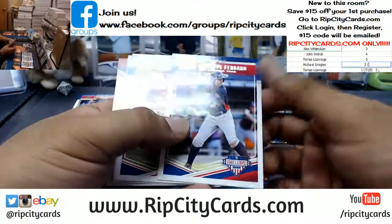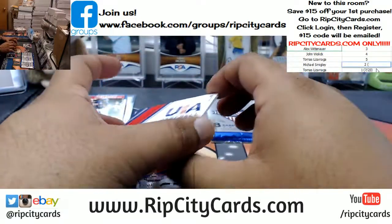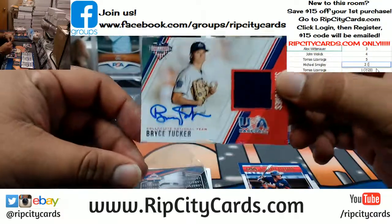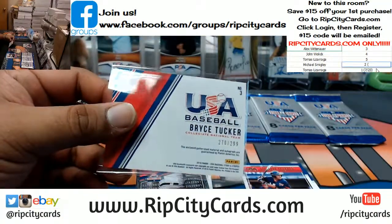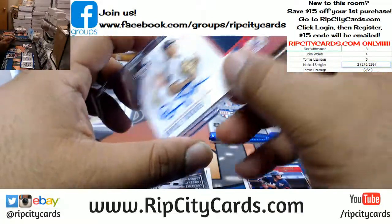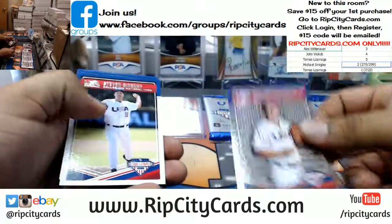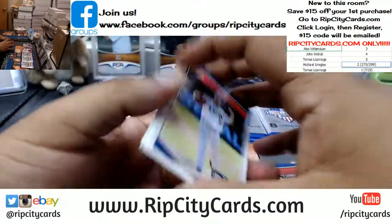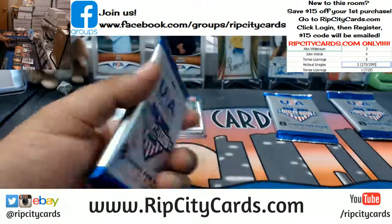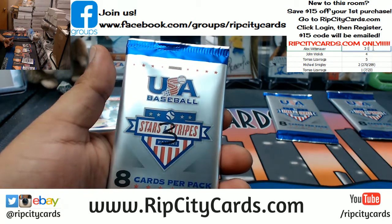All right, pack two. This one is numbered 270 out of 299 — Bryce Tucker with the patch auto. So 270 out of 299. Royce Lewis, Nick Madrigal. This is $29.99. You get to keep your pack, but if you have the lowest numbered card, you get to keep an entire box as well as your pack. That is the enticement to get into this.